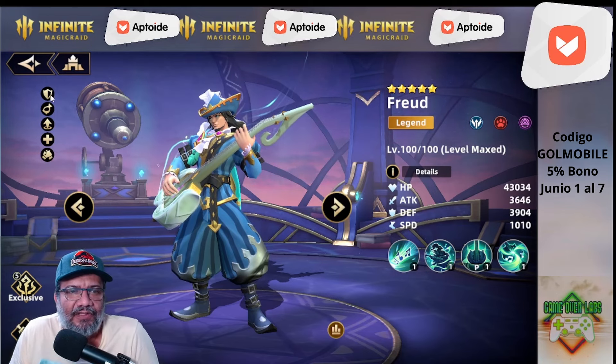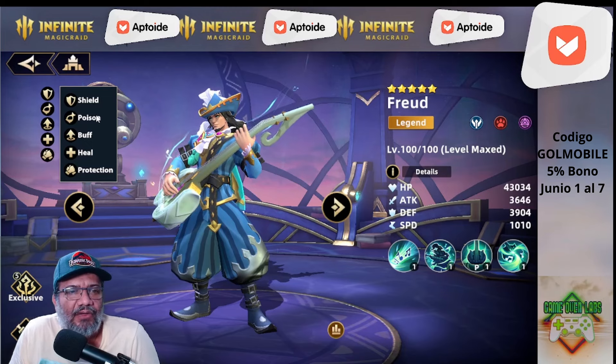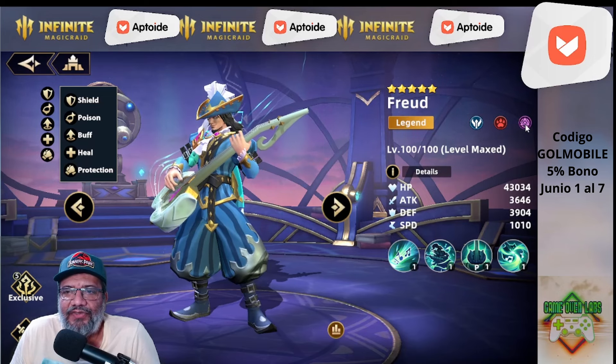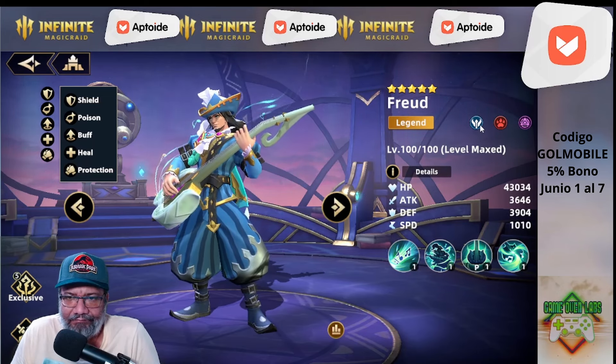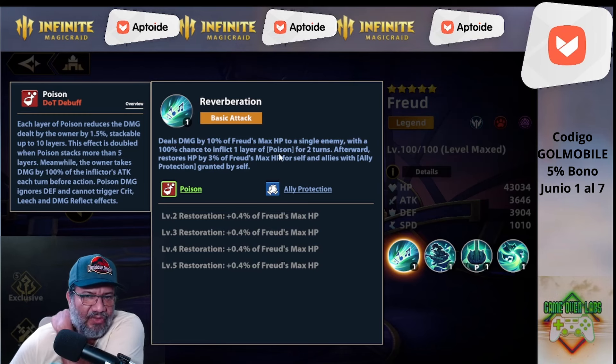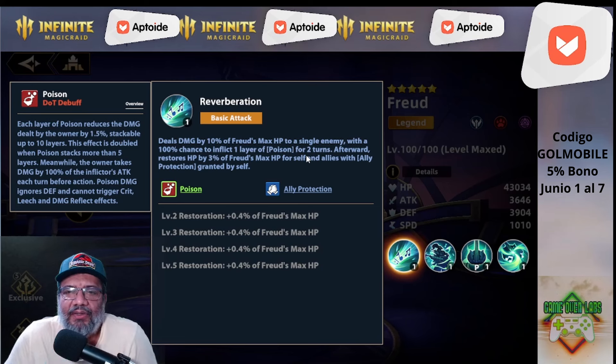Está brutal eso. Entonces miren, este chiquillo mete escudo, veneno, buffa, gilea, locura, y tiene ally protection. Es de Wizard Eye, marca roja de soporte. La básica hace daño del 10% de la salud máxima de Freud a un solo enemigo, con un 100% de chance de infligir una capa de veneno por dos turnos. Después recupera la vida por 3% de la salud máxima de Freud a él y a los aliados que tengan ally protection otorgados por él mismo.